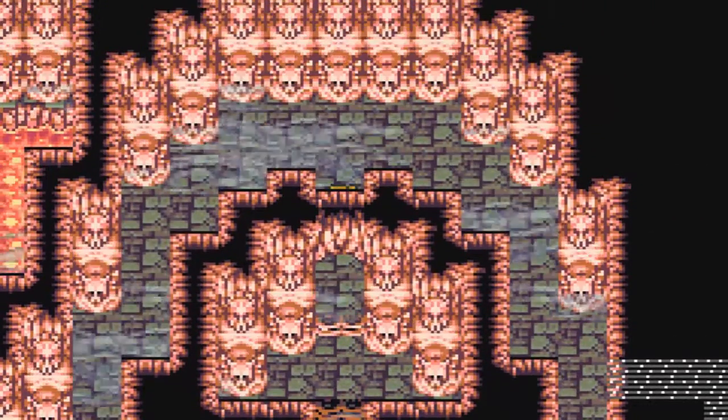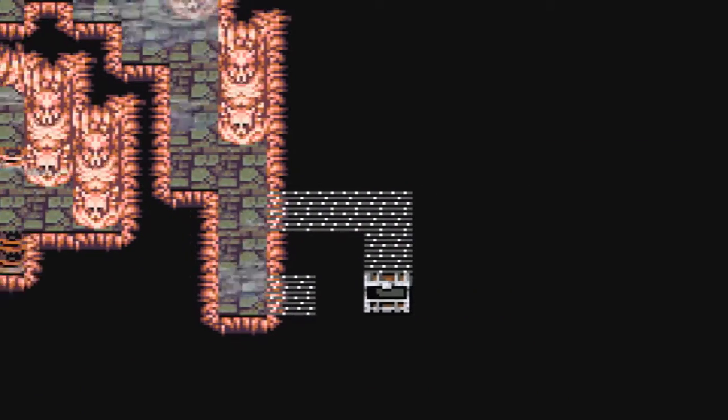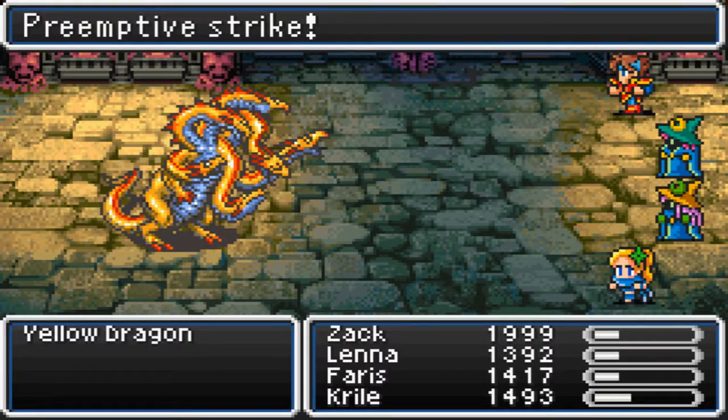Ooh, the eighth floor now. With a secret passage. Let's grab this for... ooh, an elixir. I like those. And enemies — I don't like those.